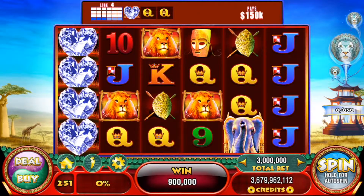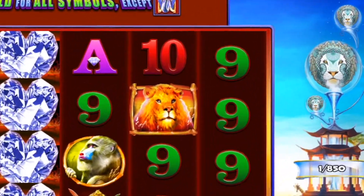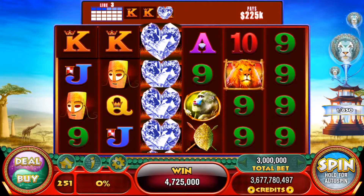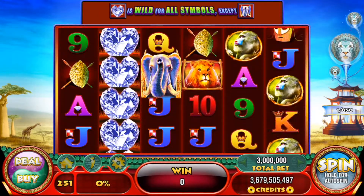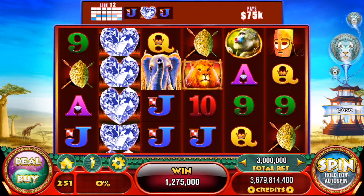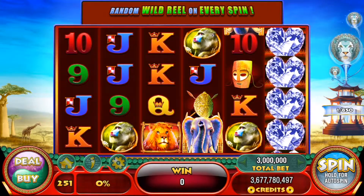Now if you look to the right, you'll see our game's collectible, the lion zodiac symbol. There we go, we just got one. In this slot game, we'll need to collect 850 lions to complete our task on this slot. And if you noticed, we have one diamond reel, which appears on every spin and is a wild reel. It could appear on any of the reels randomly.